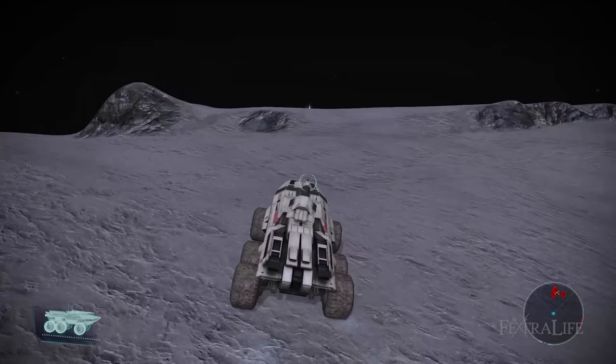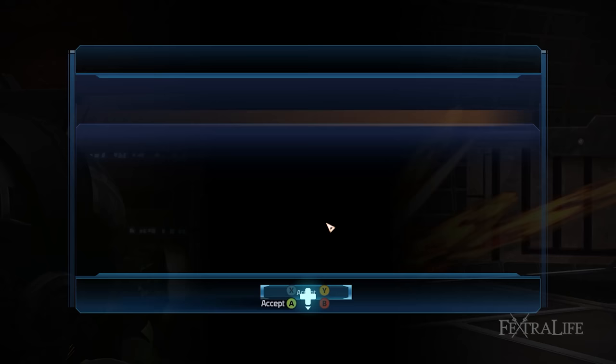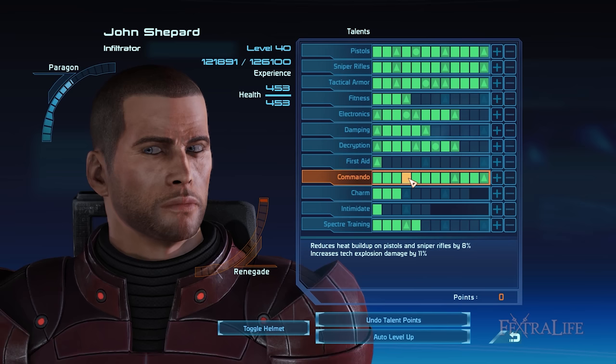At level 20, when you gain access to the galaxy map, the assignment UNC Rogue VI on Luna will be given to you by Admiral Hackett. Once completing this side quest you'll be able to choose between two specializations: Commando or Shock Trooper. Either specialization will increase the rank of your Soldier class talent from 6 to 12. Note that talent points you may have allotted to your class talent prior to unlocking your specialization will carry over and you'll receive the same bonuses from rank 7 to 12. Commando grants you bonus damage to all of your weapons and also vastly reduces the cooldown time of Immunity, Assassination, and Marksman abilities by 25% when you reach rank 12.